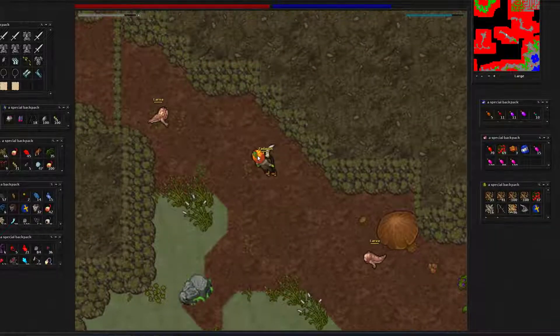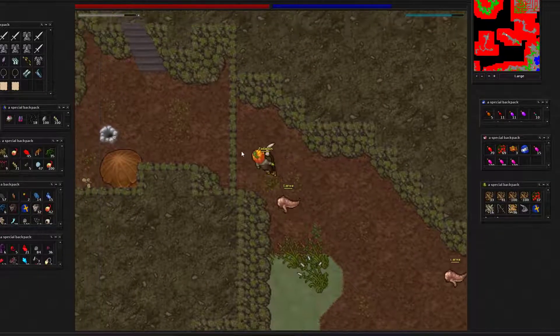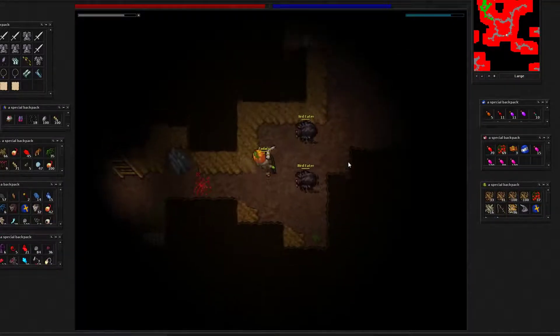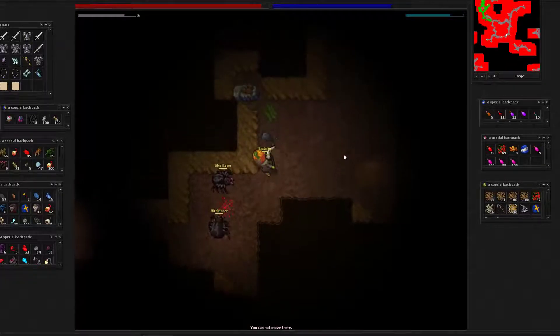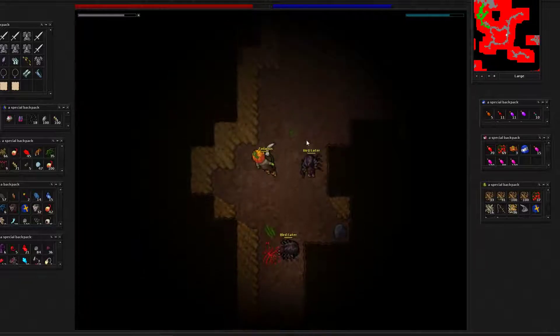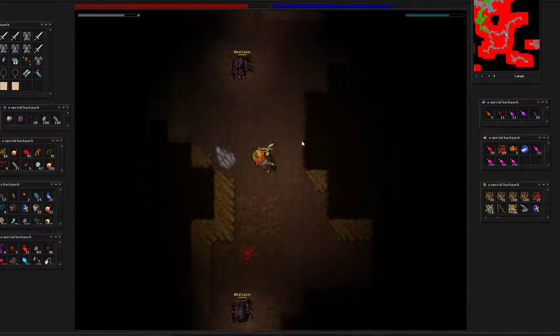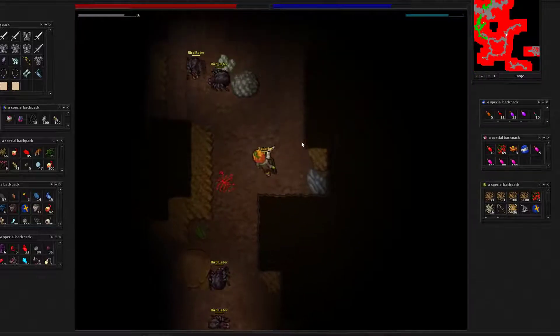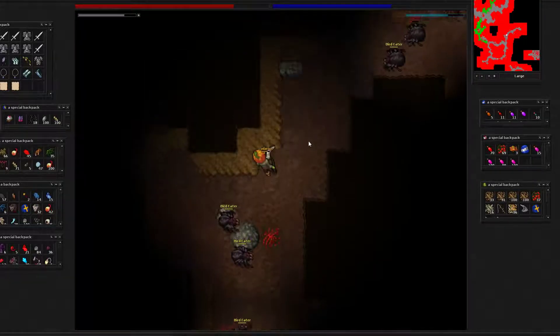So we already see our first larva here. To start off with, we'll take a quick peek at the Vevey maze part. As I said, there are a number of quests in that area — you have the six portal quest.